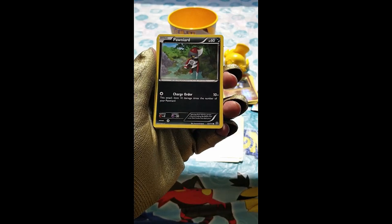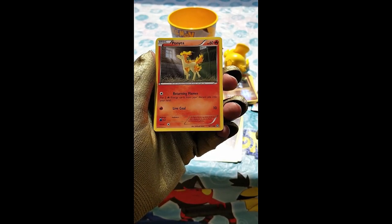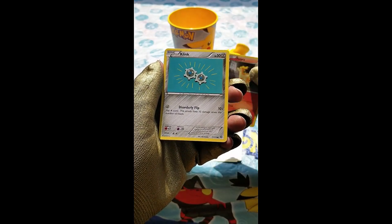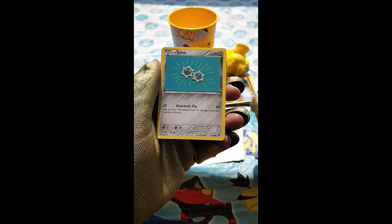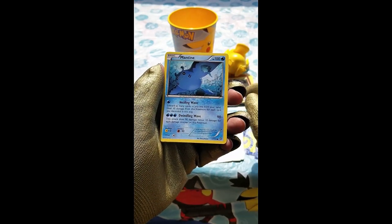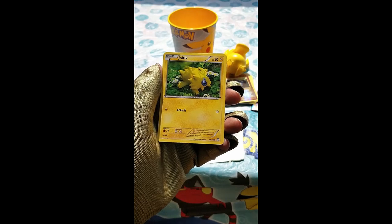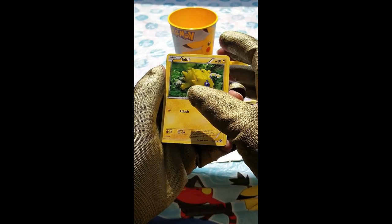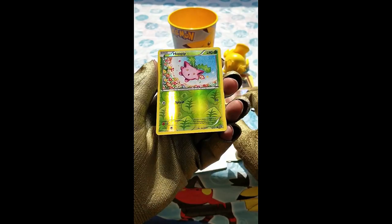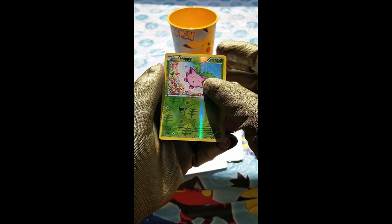The next card is a Poniard — nothing special. We have another Ponyta — it looks so different compared to the Evolutions XY version. Next is a Klink. Then a Mantine — nothing special. Then a Joltik — nothing special again. And the last card is a Hoppip reverse holo. It looks great but it's still just a regular Hoppip — nothing spectacular.